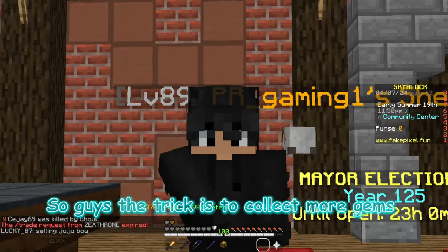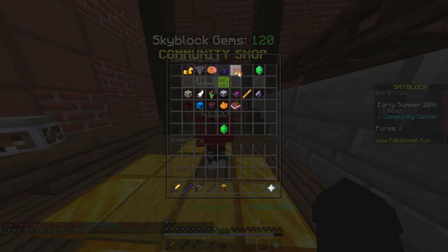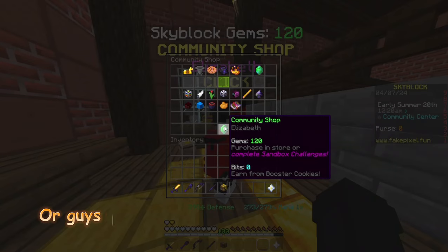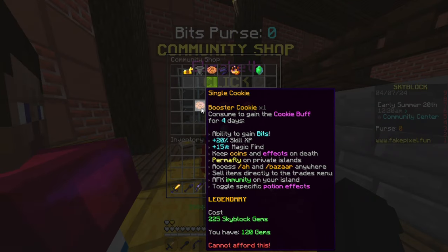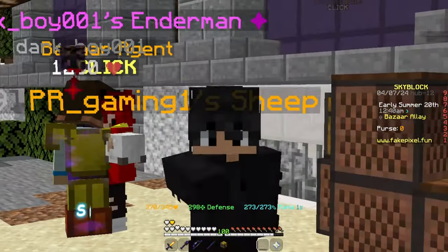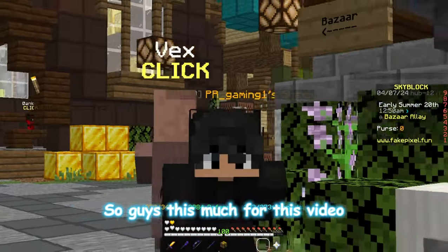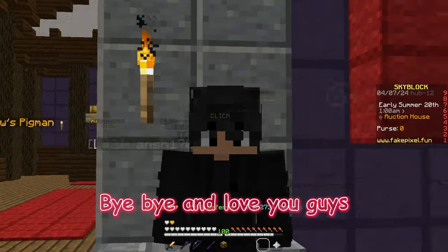The trick is to collect more gems and then buy items from fire sales, because those can be sold at auction for a high price. Or you can buy a booster cookie and sell it at the bazaar for an easy 8 million. This is the best money making trick, so go and start grinding! Thanks for watching, bye bye, love you guys.